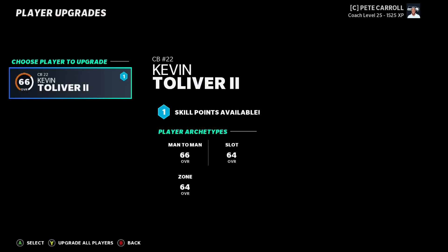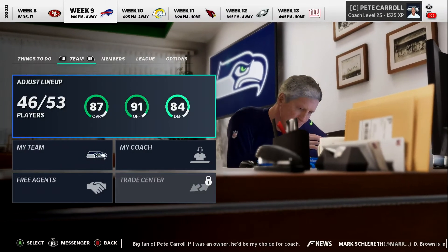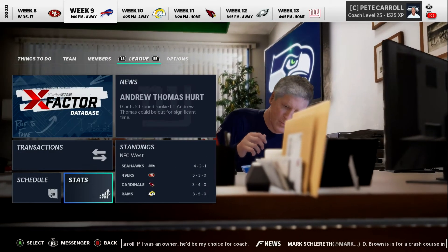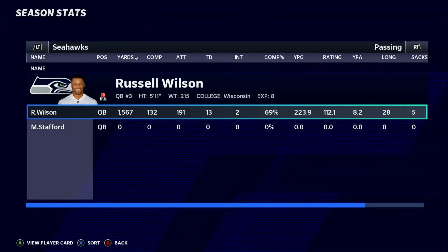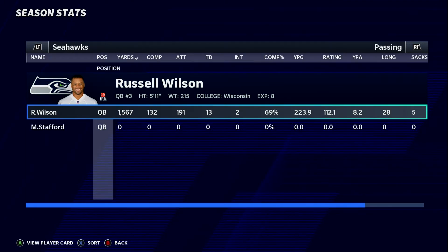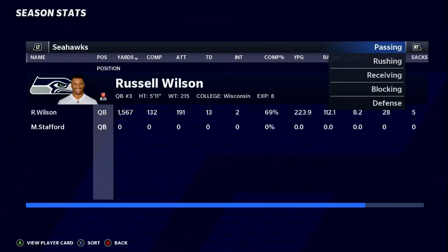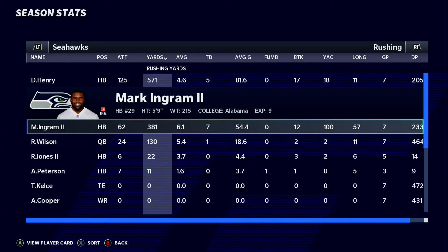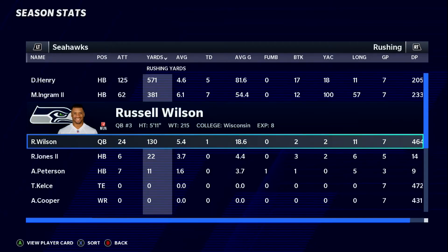We're 87 overall now — went up one overall midway through the season. Stats-wise, Russell Wilson is doing great: 13 touchdowns, 2 interceptions, 1,500 yards passing, 69% completion, 112 QBR, sacked only 5 times. Rushing wise, Derrick Henry has almost 600 yards and 5 touchdowns. Mark Ingram has 7 touchdowns. Russell Wilson also has a rushing TD — so 14 total TDs for Russell on the season.